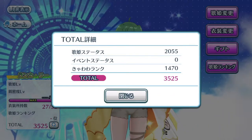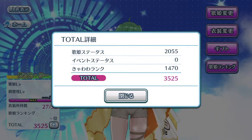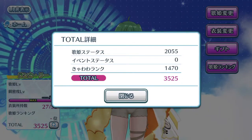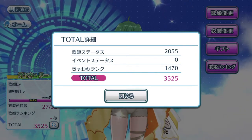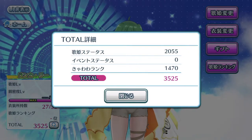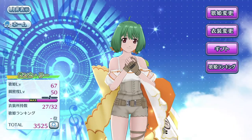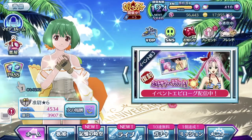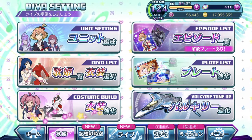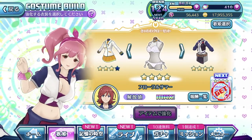If you tap the magnifying glass, it will show you the breakdown of the points for your D.Va. The first one is Utahime status — I guess it's regarding all this information, and then you just add it up. The second one, which is zero, is event status — probably points that you gain from the upcoming event at the end of the month. The third row is your kiawawa rank, based off the powering up of costumes. I do have a video talking about kiawawa rank in the tutorial playlist, so you can go and watch that. That's pretty much it for the brand new Utahime ranking.